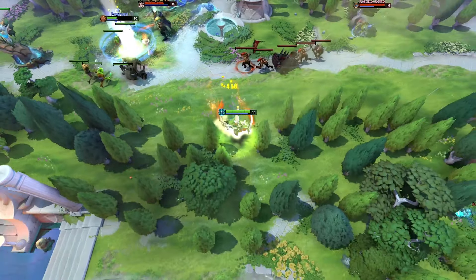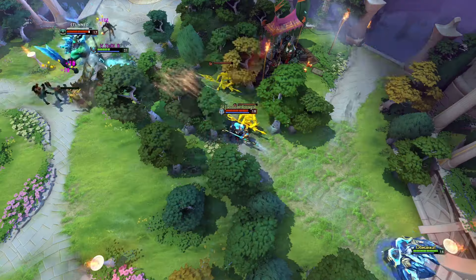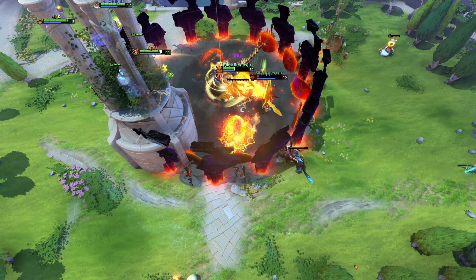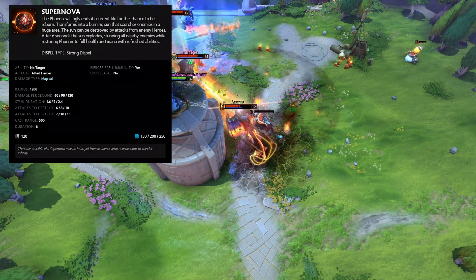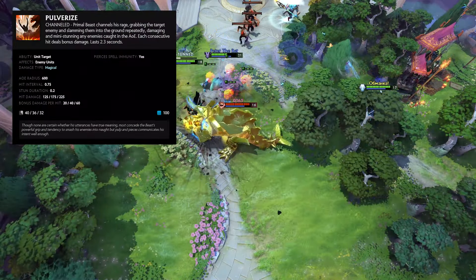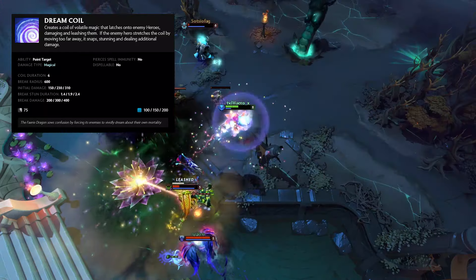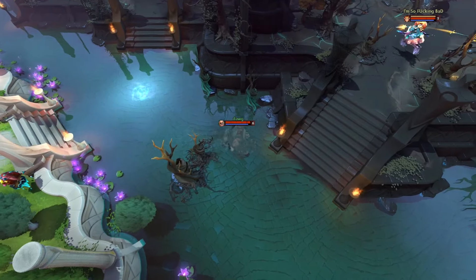Phantom Assassin is a glass cannon assassin core whose ultimate allows her to crit the enemy for a lot of damage. Phantom Lancer is an illusion-based core whose ultimate gives him a chance to summon an illusion of himself every time he right-clicks an enemy. Phoenix is a teamfight-focused core or support whose ultimate allows her to turn into an egg, which gives her full HP and full mana if the enemy does not destroy it in time. Primal Beast is a tanky core whose ultimate allows him to slam an enemy hero into the ground a couple of times, dealing damage in an AoE. Puck is an extremely evasive core whose ultimate allows him to leash a couple of enemy heroes to a point, dealing damage and stunning them if they break it. Pudge, the most popular hero in Dota, is usually played as support. His first ability is a hook, meaning he can fish out an enemy hero from their position into his team.